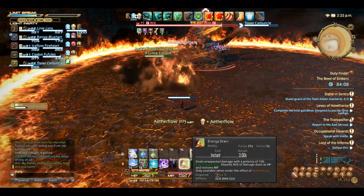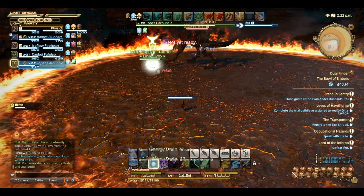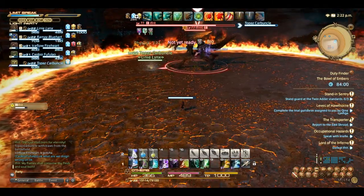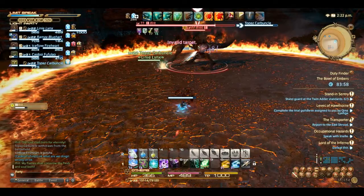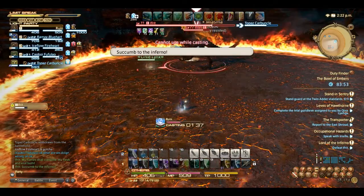It's actually better to run away because he does about half-life damage if you don't get away in time. It's a little easier for an Arcanist because you can self-heal, so the white mage doesn't have to focus so much on you. As you can see, I'm debuffing him a bunch.